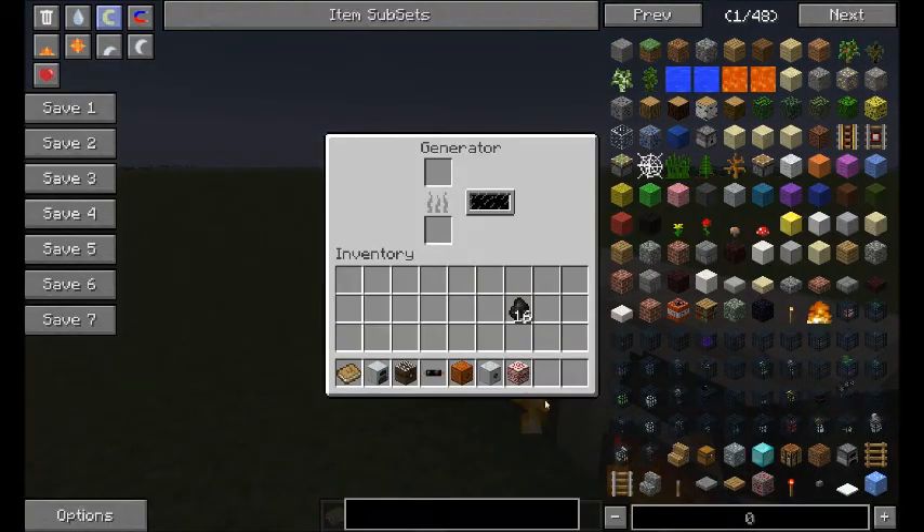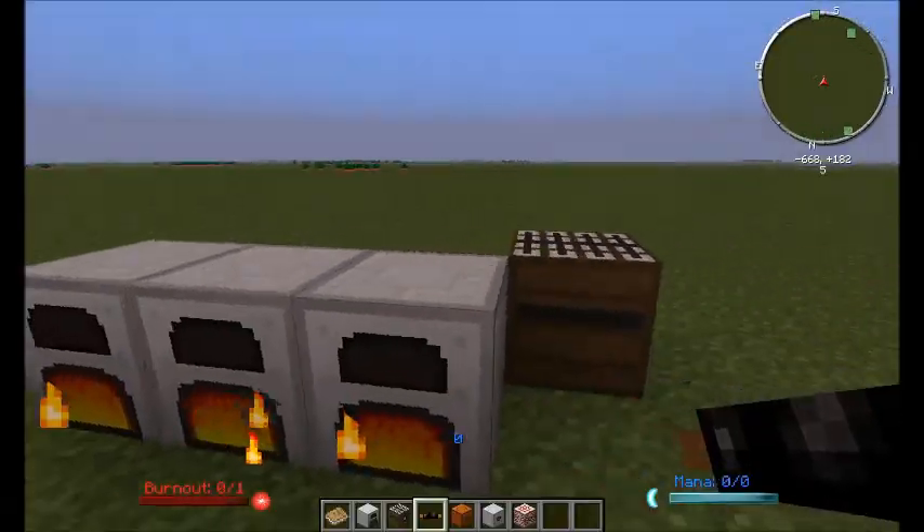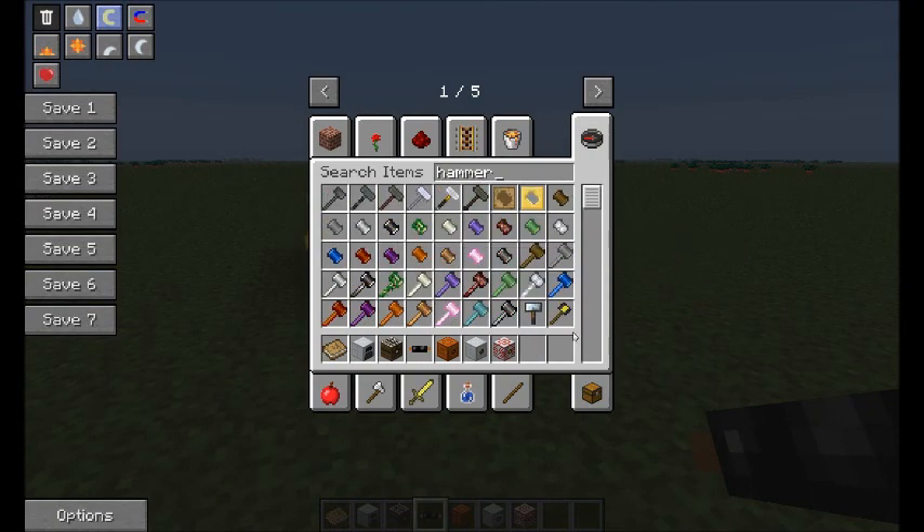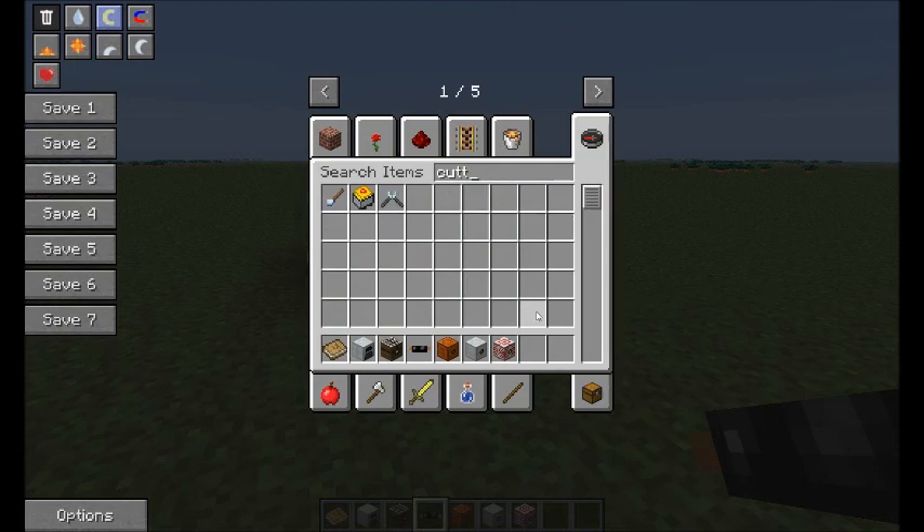Industrial Craft has changed a little bit — it's added additional tiers. Your tier 1 tools are your hammer, which makes plates out of bars, and your cutter, which makes wires out of plates.